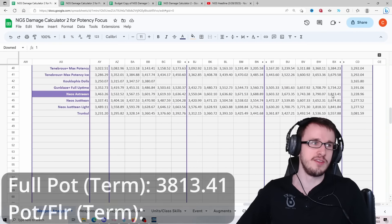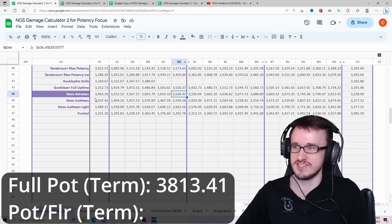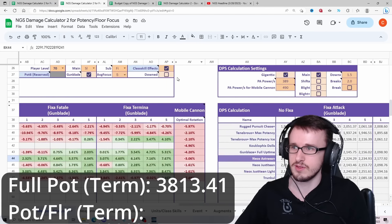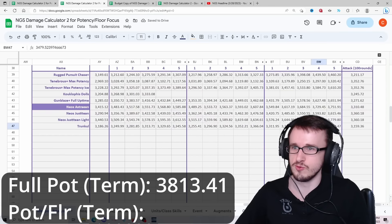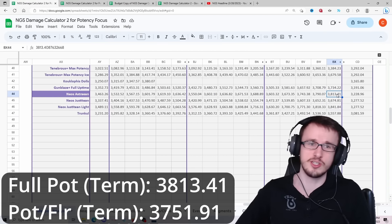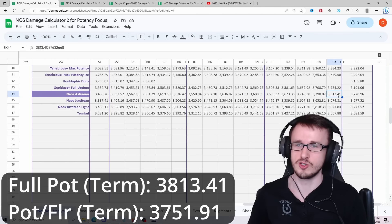Full pot with Termina reaches 3813 when the enemy is downed at level 70 — a pretty big difference, even from Fatal and attack, with no fixa. That's just a giant jump with Termina. The floor build gets to 3751, so it's actually a considerable difference in DPS over a longer fight like a boss. As Slayer, you definitely want to focus on full pot and Termina, because most situations will be doing that.